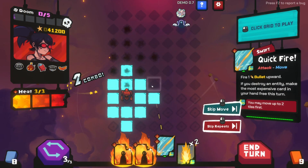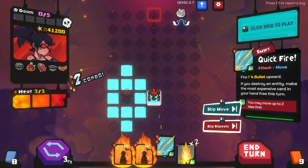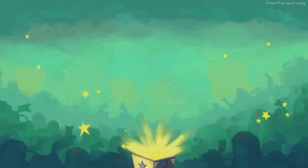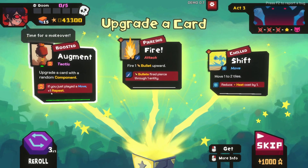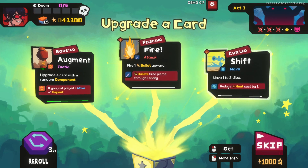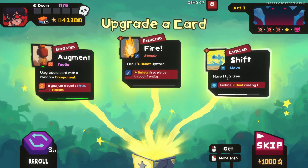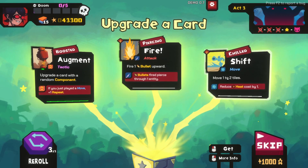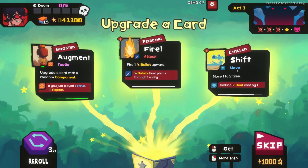Done. Who's left? That guy - we don't need to worry about that - what killed him just blew up. If you just played, repeat twice. Reduces the heat cost by one - that's good. Piercing. A free move. Let's go with this one.